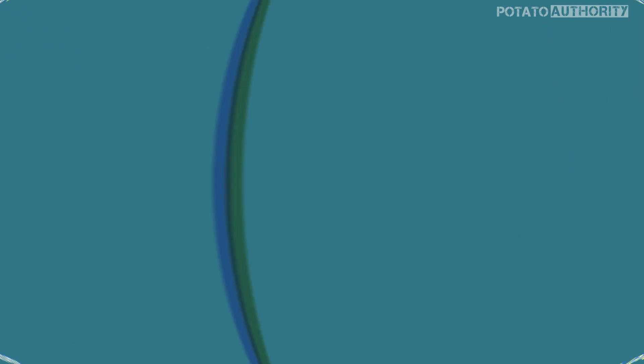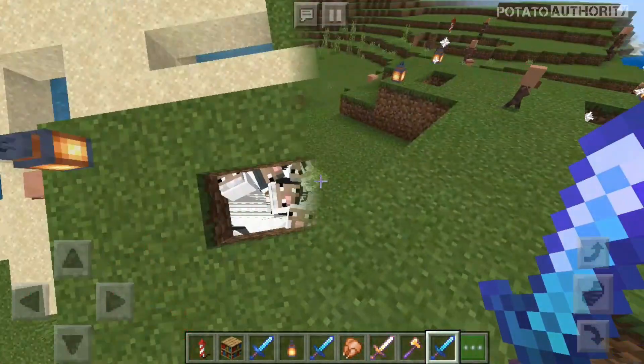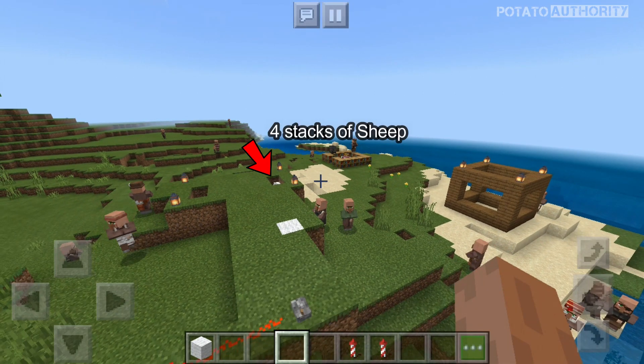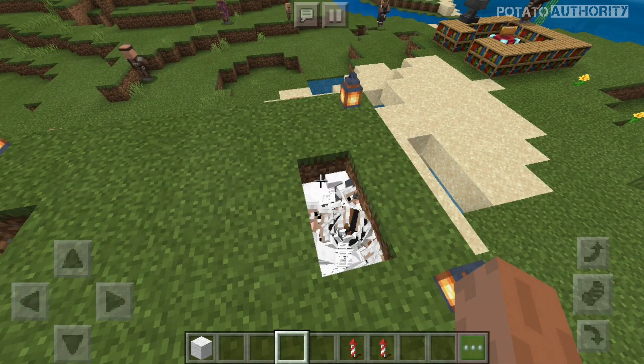Step one: don't stress over your game. Don't create pressure on your game by spawning too many entities or mobs. I just spawned four stacks of sheep and the game is unplayable. To fix this, simply follow me.